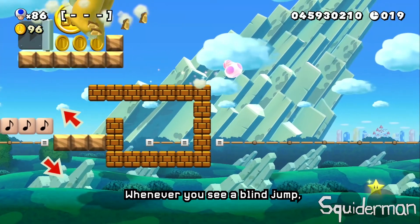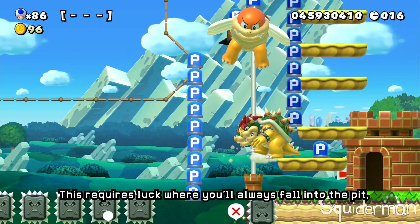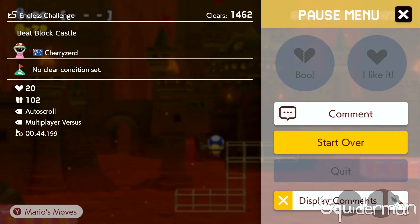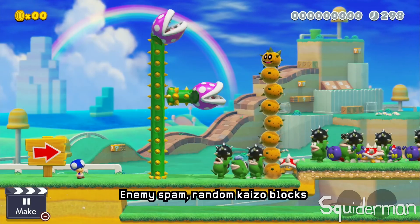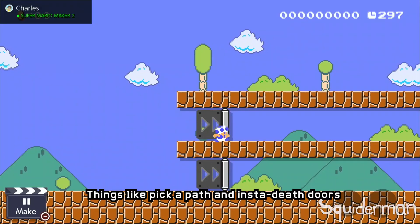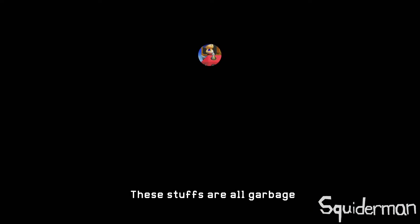Whenever you see a blind jump, skip the level. This requires luck where you will always fall into a pit, munchers, spikes, or other dangerous enemies. Skip all hot garbage: enemy spam, random kaizo blocks, off-screen falling enemies, and find-the-hidden-block levels. Things like pick-a-path and instant death traps — these are all garbage.